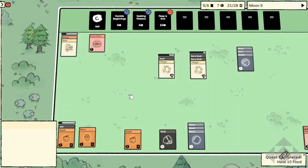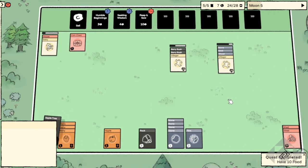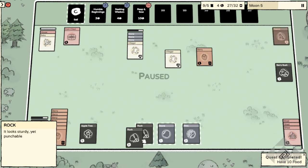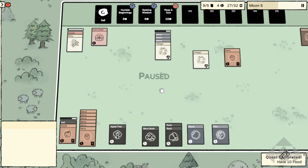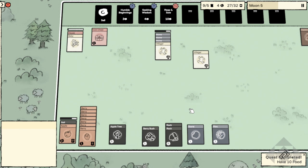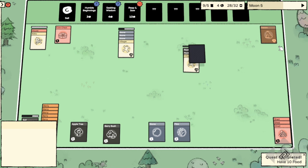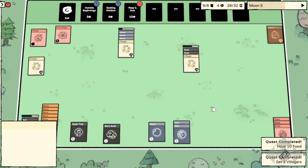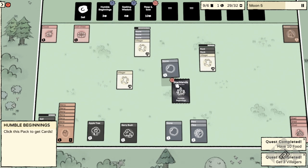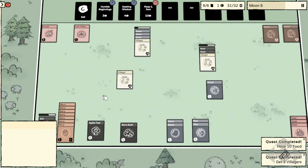Now we can plant this apple tree. We got a bunny, and it's going to be obnoxious — it's going to bounce around because we don't have a pen for it. Let's mine these rocks. Now it's hopping around and pushing stuff around. Now we have a third villager and he can do some work for us. We've got two annoying rabbits — I'm going to keep the second rabbit but stay at two. Not going to have a whole harem of rabbits here.